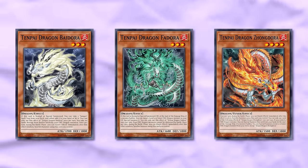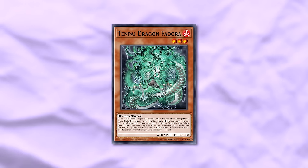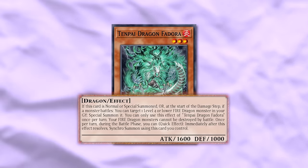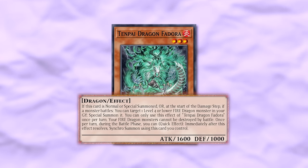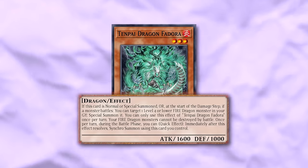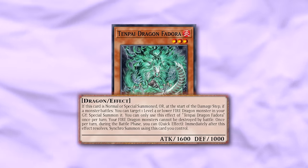Next up we've got Tenpai Dragon Fudora — also a level three fire dragon. If this card is normal or special summoned, or at the start of the damage step if a monster battles, you can target a level four or lower fire dragon in your graveyard and special summon it. Only use the effect once per turn. Your fire monsters cannot be destroyed by battle, so if you attack with this guy it won't die, and it triggers its own ability. Once per turn during the battle phase you can quick effect synchro summon as well.